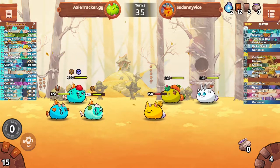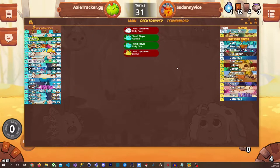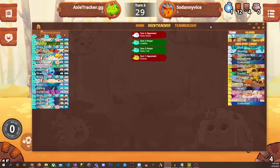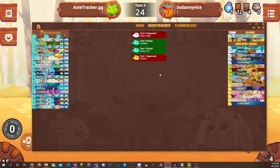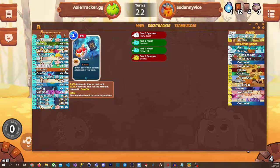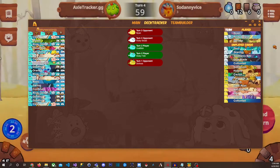New in 0.9 is the external deck tracker window and a new function that tracks the last card played by both you and the opponent. This makes it easier to get a quick overview of the previous turns and fully use your secondary screen, for those of you that have that.